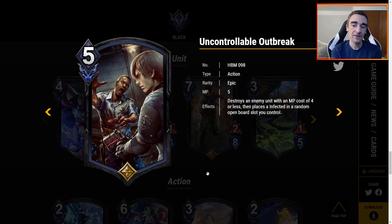Uncontrollable Outbreak is 5 MP — destroy an enemy unit with an MP cost of 4 or less, then place an Infected in a random open board slot you control. You get to kill something and get a zombie, two effects for one card. However, it's 5 MP and you can only kill something with 4 MP or less — I'd rather just spend one more MP for Obliteration and hard kill anything. Outbreak is good and I like that you get a zombie, but overall I don't particularly love it unless Breener of Nightmares Wesker is a thing and you're desperate for more zombies.